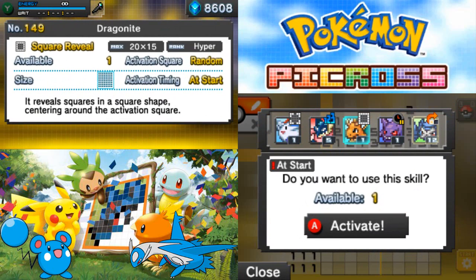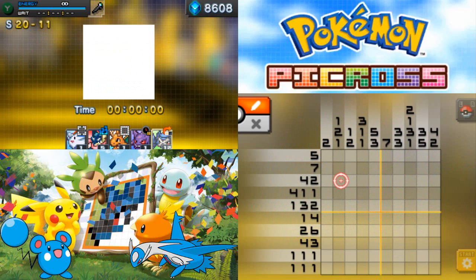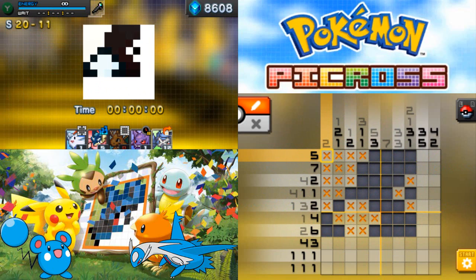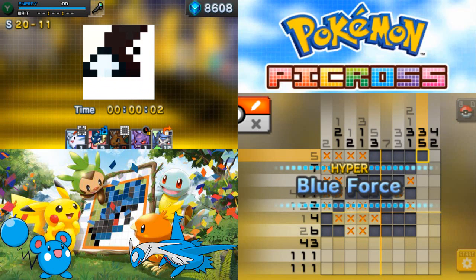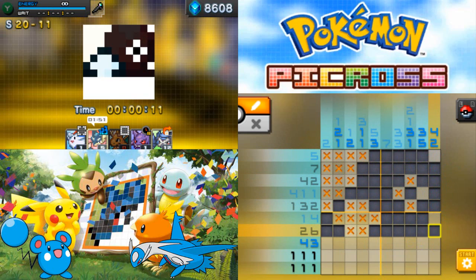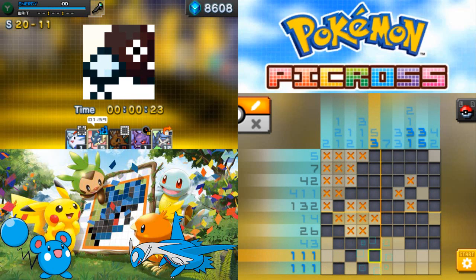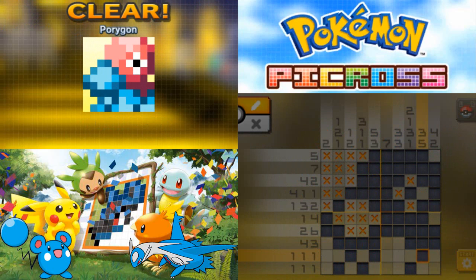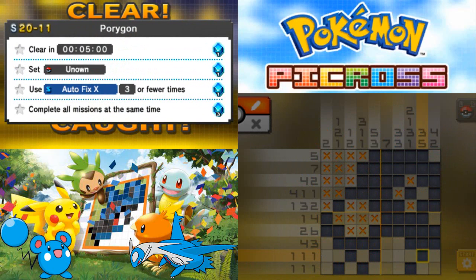Dragonite, go in the middle. That's good. Fewer times we use autofix the better. We have 4, 3, 2, 4, 6. That's a two meaning that's a three. We have a four — so that's a two and a one. That's a two, that's a one. That's a three — three and a one, three and a five — and there we go. 27 seconds. We have drawn and captured Porygon. We're not going to get the crown there, so we're going to get two Picrites, but now we can use Porygon.